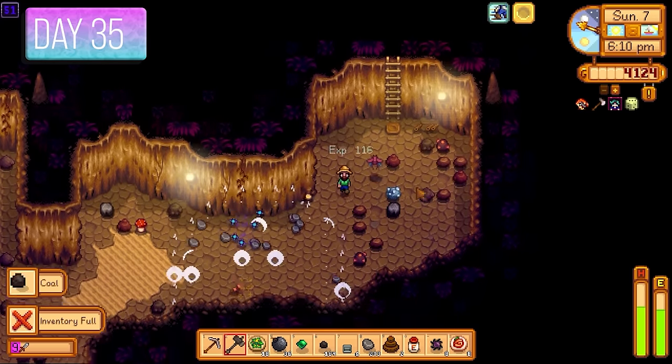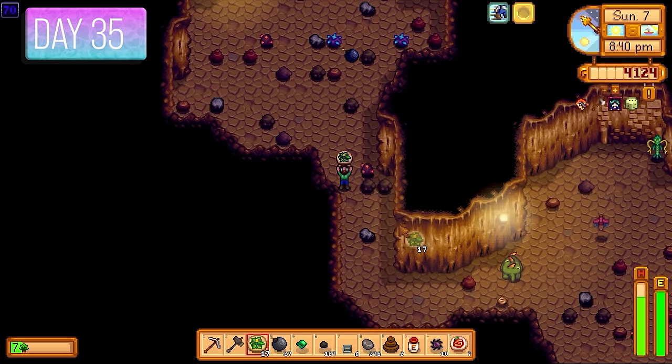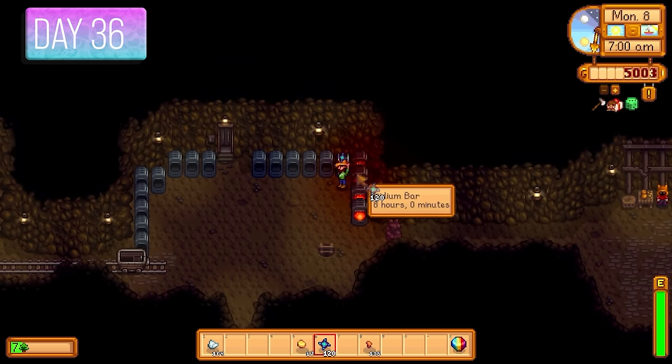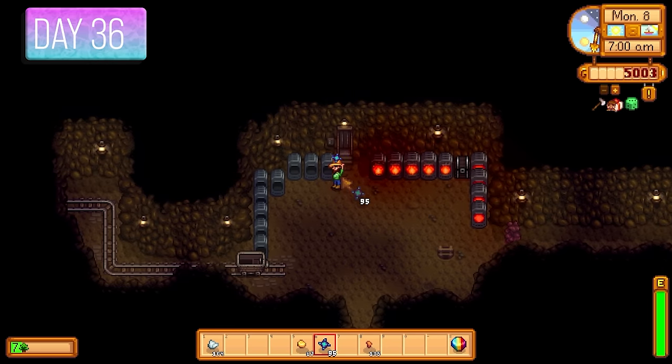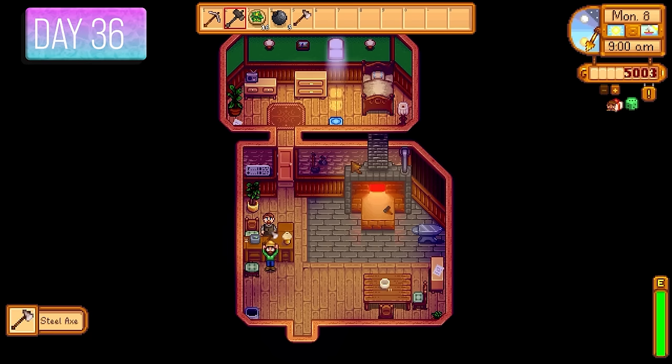Down in the Skull Cavern today was a great day — lots of iridium ore and I made it quite deep. I even managed to grab a few prismatic shards, meaning I'd be able to upgrade to a galaxy sword, making life a lot easier. I smelted all those ores into bars and would sell most to make extra money.